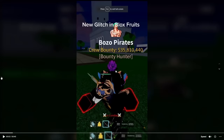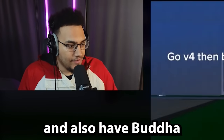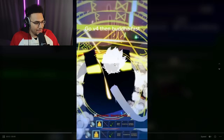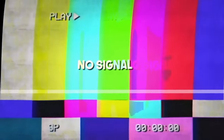Next one says 'new glitch in Block Streets.' The instructions are: go V4, then Buddha fast. He's got Sharkman V4, uses it, then goes Buddha quick. The animations change while in V4 - okay that looks goofy as hell. Let's go ahead and try it out.